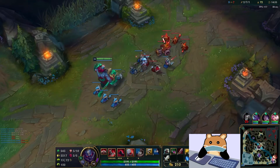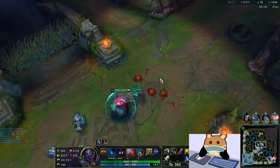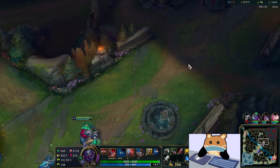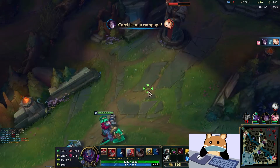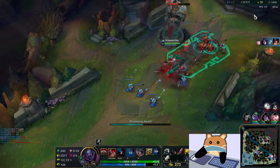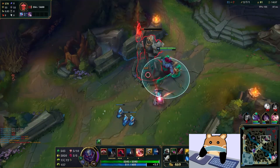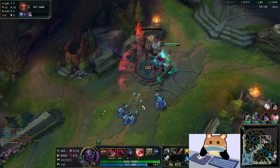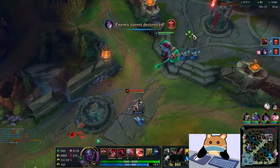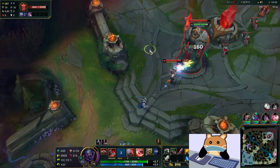The good part about going Sanguine obviously is the massive amount of attack speed you get, but you also pick up a lot of AD and Scion uses AD extremely well to a lot of people's surprise actually. It's something Scion can really abuse - look at this now, I just boom, one shot gone.